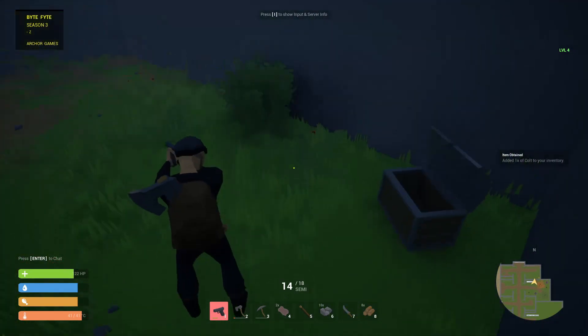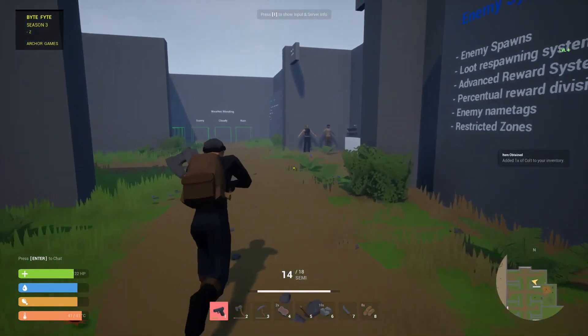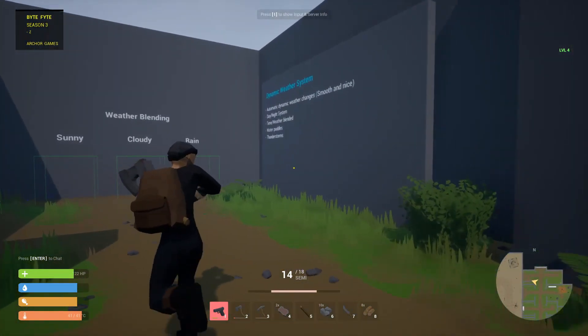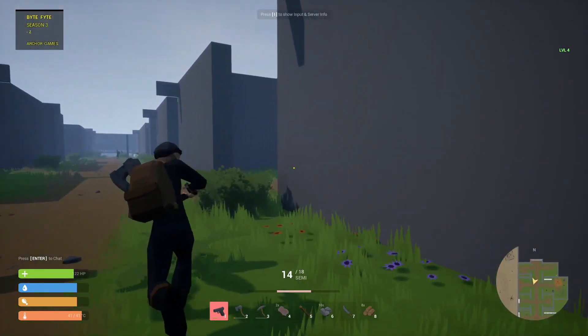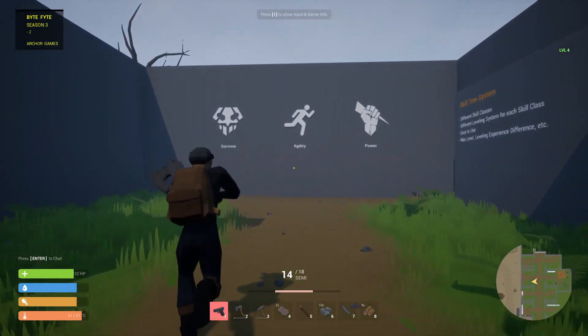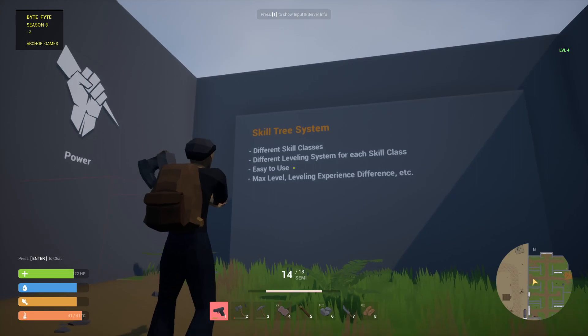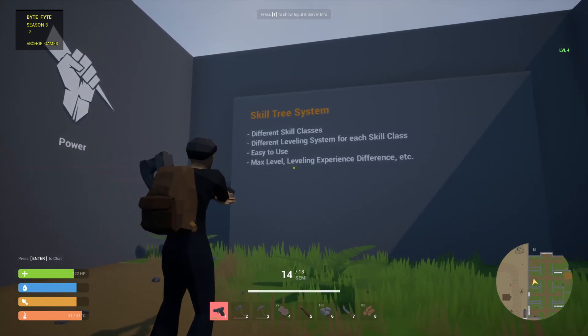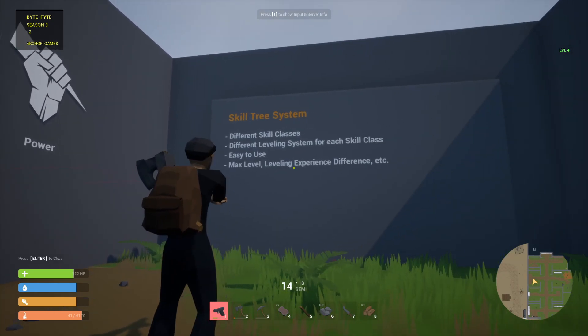We've got a gun, we've got a cult. There's weather blending, so we've got dynamic weather. We've got survivor agility points. Skill tree system, different skill classes, different leveling system for each skill class, easy to use, max leveling, leveling experience — different etc.